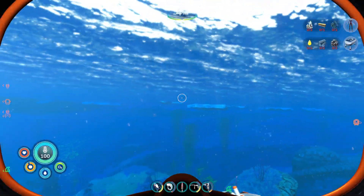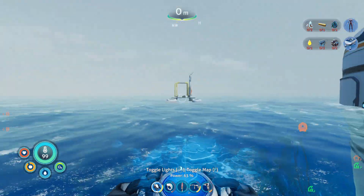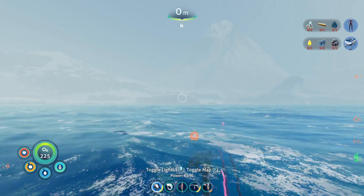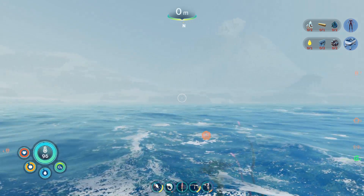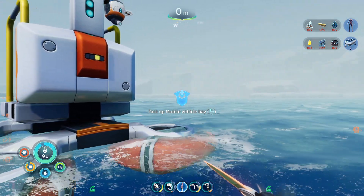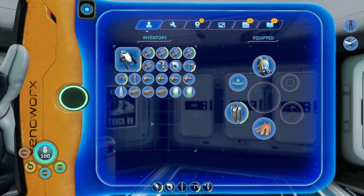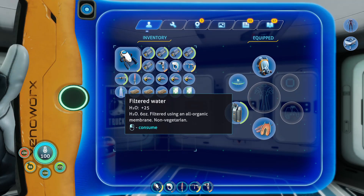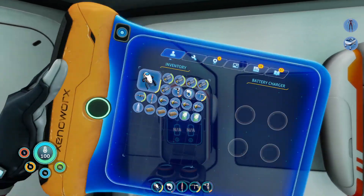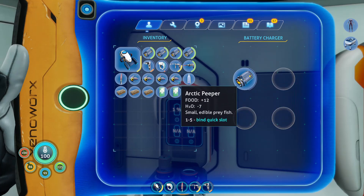That base is actually located on land, so this is definitely going to be interesting. I believe it's roughly in the west direction. How we're going to get there is we'll go all the way over to the wall, then follow that wall all the way over to the left until we find the glacial bay, which will then bring us towards the Phi Robotics Center. But before we do that, I want to grab a little bit more water — we're okay on food, but we probably need to grab a few more bladderfish.